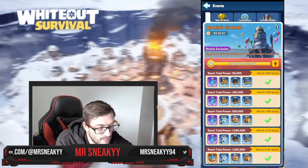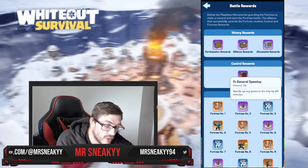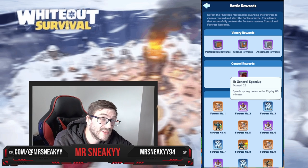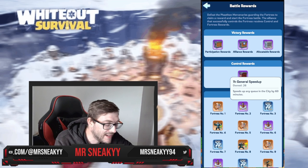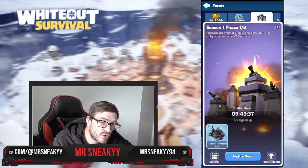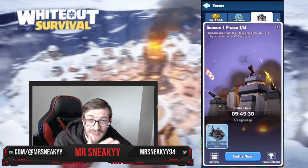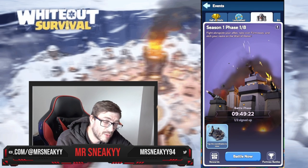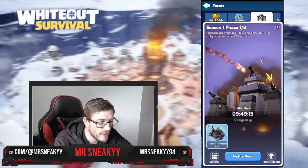Looking at the rewards for that same event, you get more allocatable rewards — right now we've got 400 of these 1-hour time speed-ups that can be allocated, with up to 10 speed-ups per individual player. That means 40 players can each get all 10, or you can spread it out as an alliance. What we did was give the garrison leaders and main garrison players 10 each, then split it down to 5, and give the remainder 3 or 2 — generally the players who didn't show up. It's a really cool feature for an officer or leader to allocate those rewards.